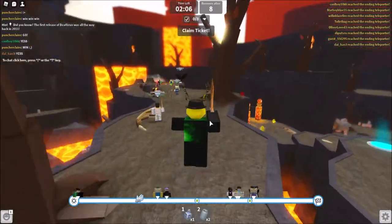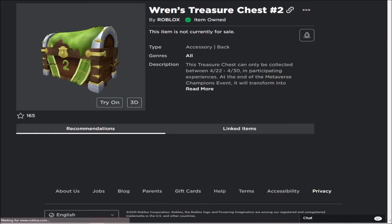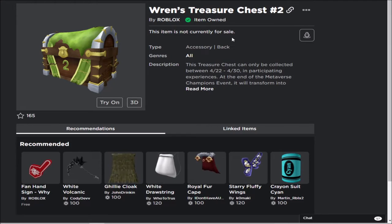Now if we go check our inventory, we'll go check right now and see if we have it. As we could see here guys, we got Rin's treasure chest number two — that means we successfully got the chest. If you guys found this tutorial helpful please like and subscribe. Also comment, let me know if you guys got the chest as well and if you have any questions let me know. With that being said, that's it for today's video and I'll see you guys in the next one.